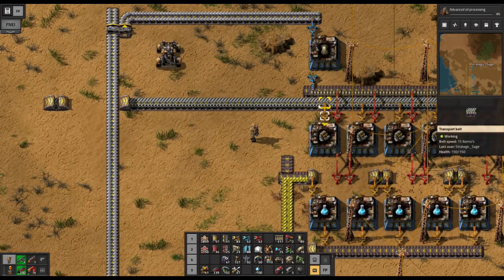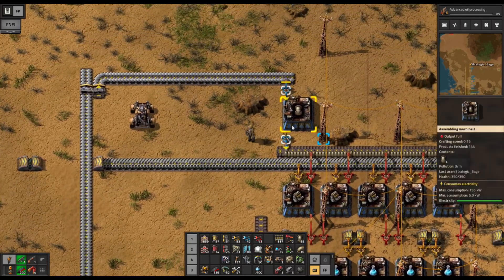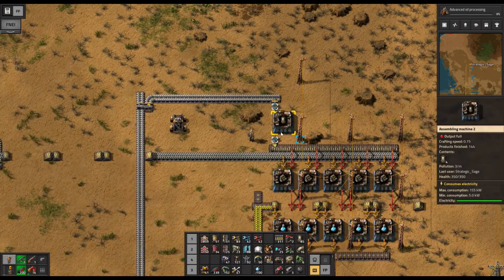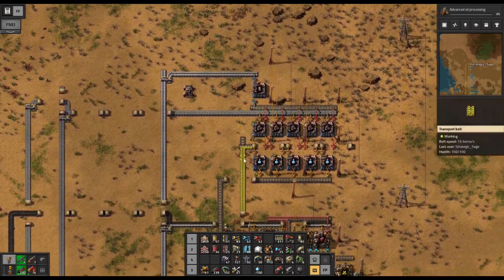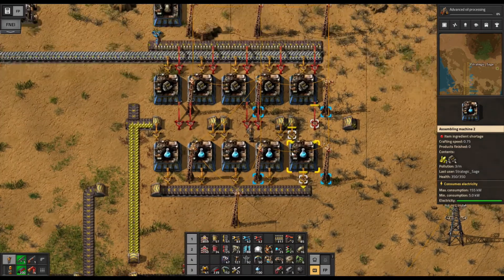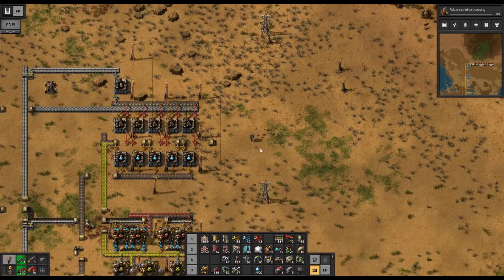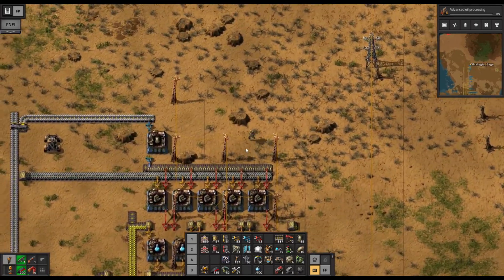Then we've got iron gear wheels and steel coming in for our engine units, and only one assembler for the pipes is needed. These five will produce a little over 30 per minute by the time all of our assembler upgrades are in. And of course we can extend this further if we decide that scaling up more is necessary.